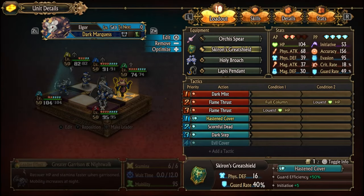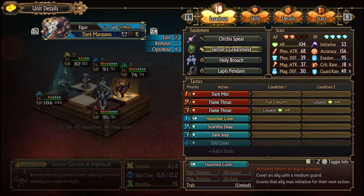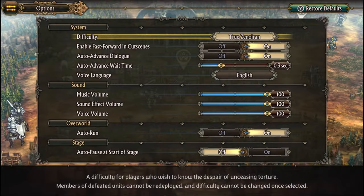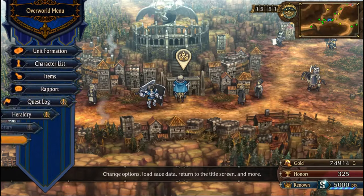Elgor has Skyrim's Great Shield to grant an ally max initiative. I have Holy Broach on him as well to heal him up. The rest of the video will be fights against the top Colosseum teams on true Zonoran difficulty. Thanks for watching.